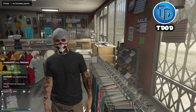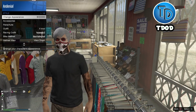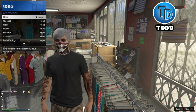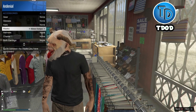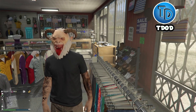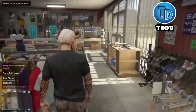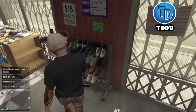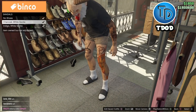Once you've got the shorts, go to Style, then Accessories, then Mask. The mask you need is the one shown here. From here, go to Shoes, then Sandals, and put on these sandals.